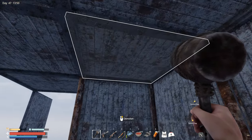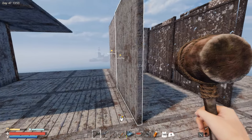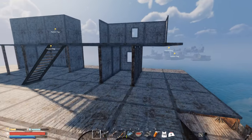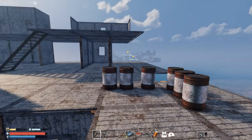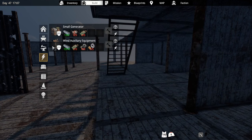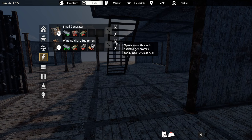Is this going to be a storage area or a kitchen area? I'm not sure. At the end of the day, we don't need to build the entire base in one day — this is obviously under construction. I still need to bring a bunch of things to this base location. When it comes to power, we also need to build a couple of wind turbines — or whatever they're called, wind-assisted generators.